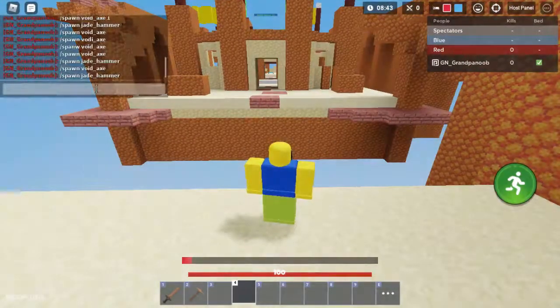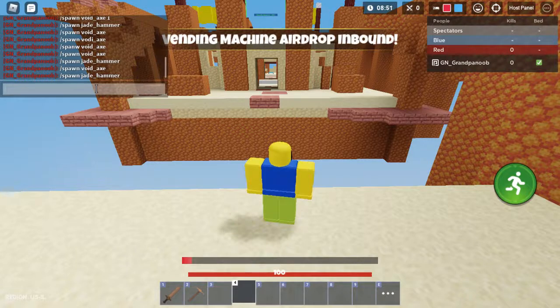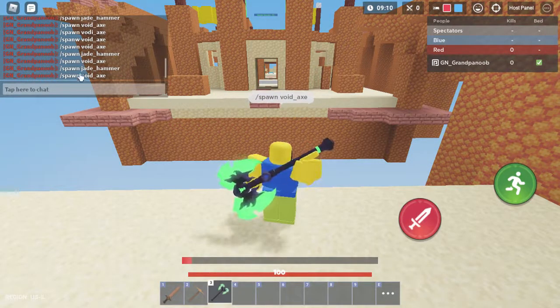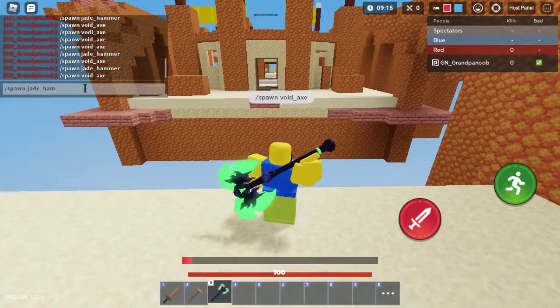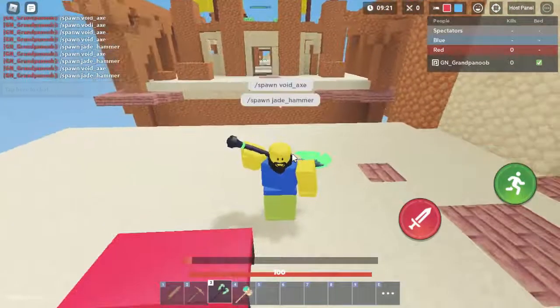What you need to do — this is only for custom matches unless you could somehow find a way to do this in any other match. Like, get the jade hammer — maybe you could use the void region kit and then find a jade hammer and a lucky block. So what you need to do is type slash spawn void axe and you'll get it right in your inventory, and then you need to do slash spawn jade hammer.